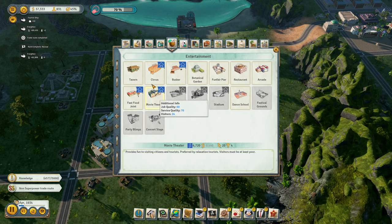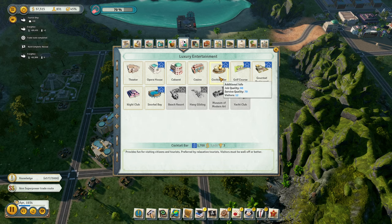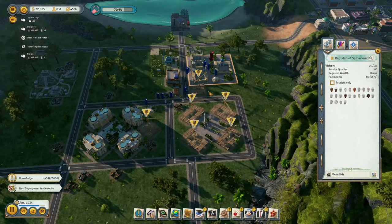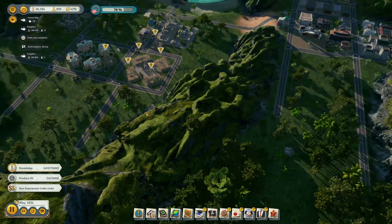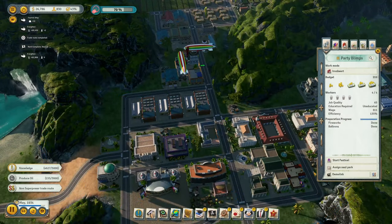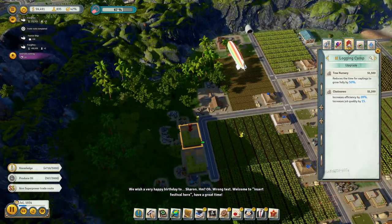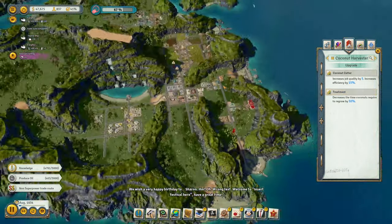One would fit right here. I would say cocktail bar, but that won't actually fit here. We'll put it right next to the Islamic school. Produce oil — we are producing oil, so let's keep that going. Start this festival. We wish — start this other festival. I never upgraded the logging camps, which is fine. But I did upgrade the coconut harvester, and now just add the treatment upgrade.